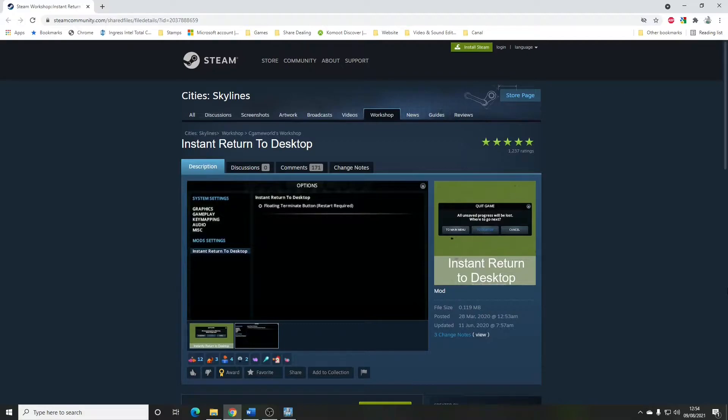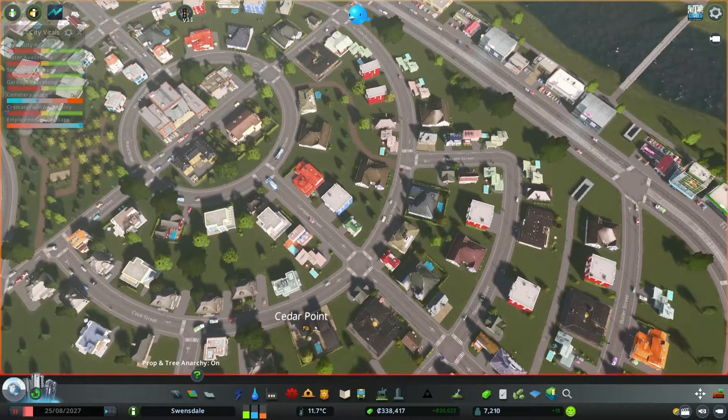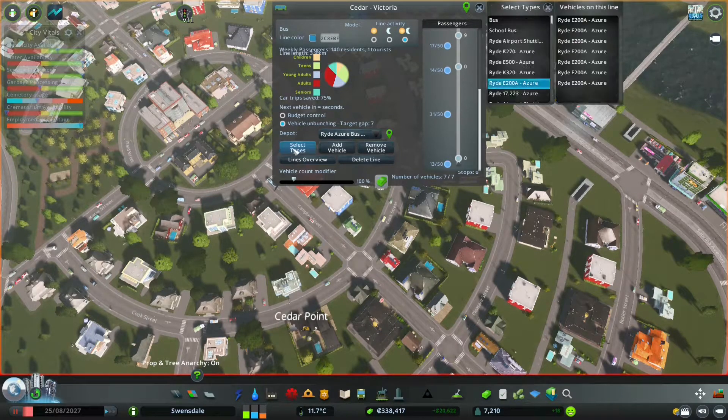Improved Public Transport 2 by Bloody Penguin, or IPT2. What this mod does is add a few features without changing the mechanics too much of how public transport actually operates. There are mods that let you get into a phenomenal amount of detail about public transport — they're just kind of too much for me. But looking at how IPT2 works in my game: I'm primarily using it so that if I want to, I can add different buses onto a single line. In the default game, a line can only have one asset running on it.